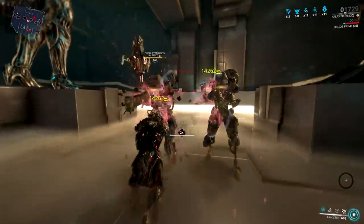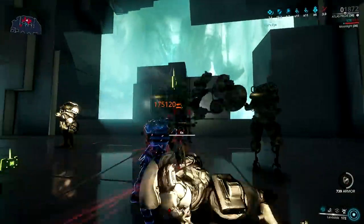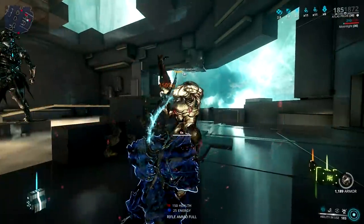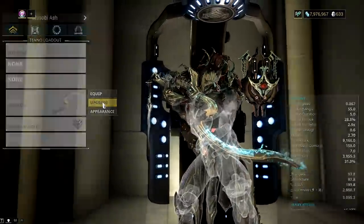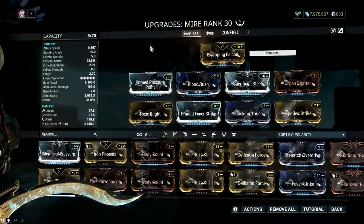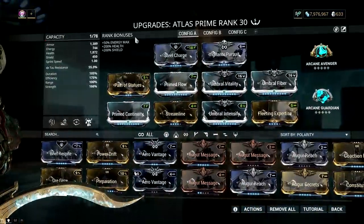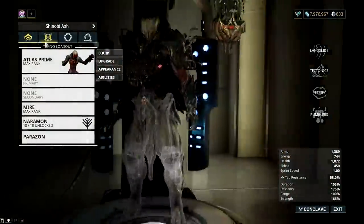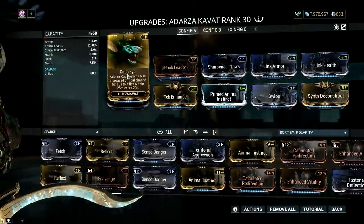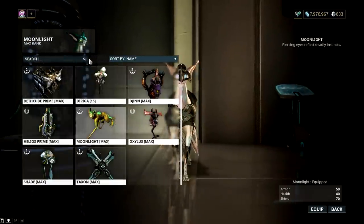On the other hand, a critical build can be very reliable for enhancing Atlas's Landslide damage. Critical mods are better right now instead of the impact mods we were using in the past. The meme max option for a critical build is equipping Blood Rush and Sacrificial Steel on your melee weapon, which will bring Landslide's critical chance to 49% at 12x combo. Adding Arcane Avenger and Adarza Kavat brings you to orange crits, but don't expect it always, since the crit buffs from both don't proc at the same time.